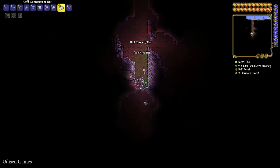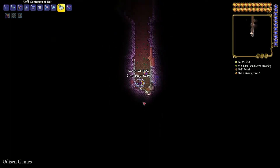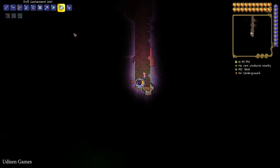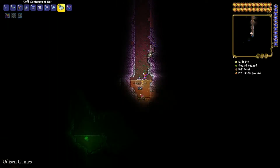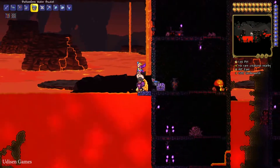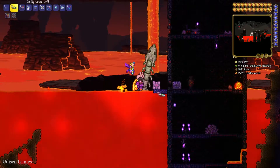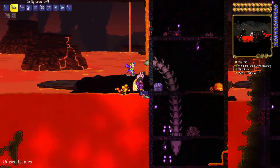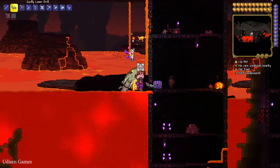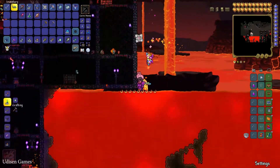You must also collect a pickaxe with at least 35 percent pickaxe power — for example, the gold pickaxe, platinum pickaxe, or a higher quality pickaxe. Use your water on the lava and when water contacts lava you create obsidian. Break this obsidian with your pickaxe or drill and collect 45 pieces of obsidian.